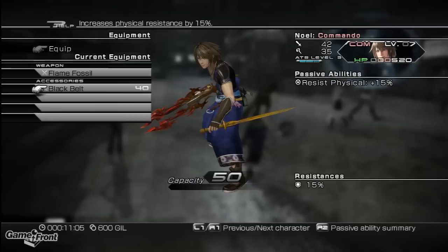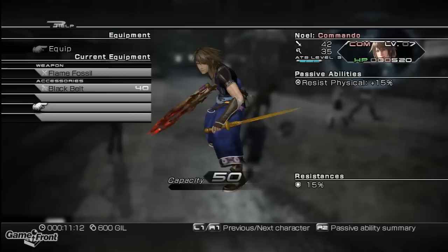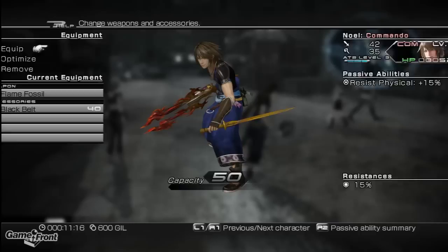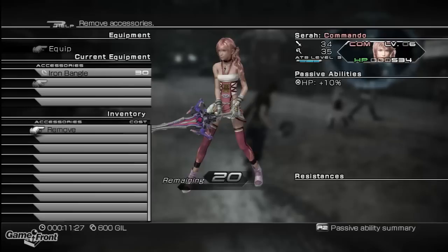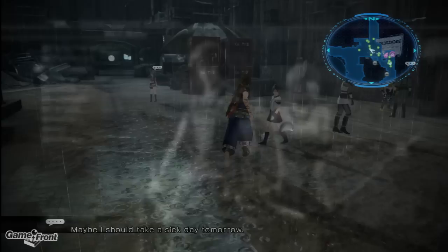Let's go over the accessory system in this game. You can see that each of your accessories has a point cost, and my capacity is 50. Right now I would only be able to equip one more thing if it had 10 capacity points, even if I have 4 slots. Let's go to Sarah — her capacity is also 50. Once we equip the Iron Bangle, her remaining capacity becomes 20.